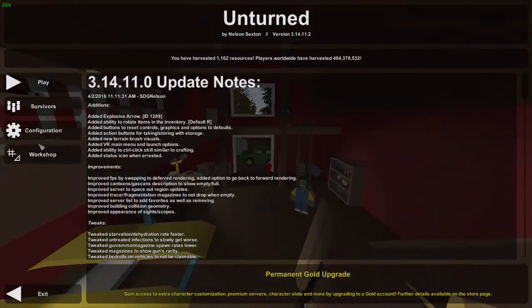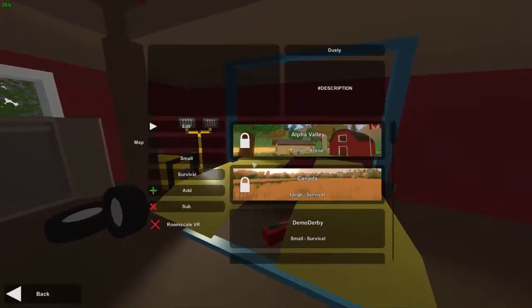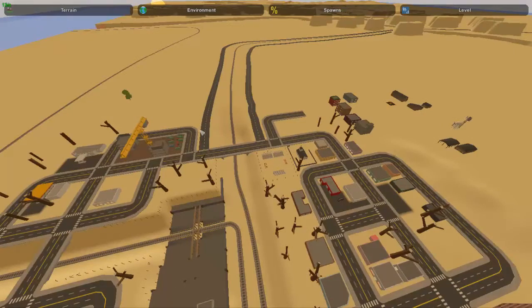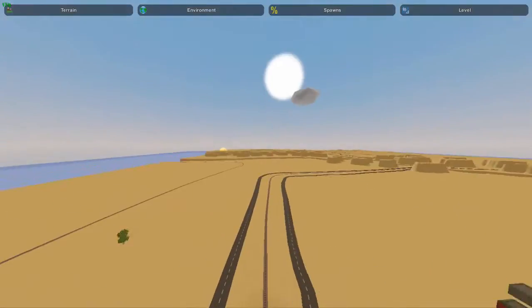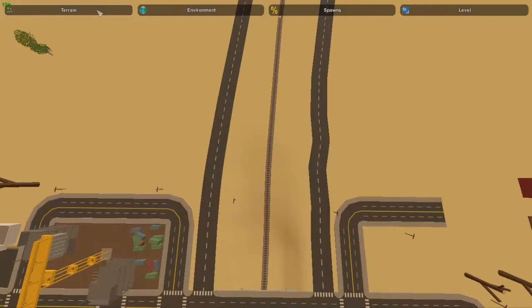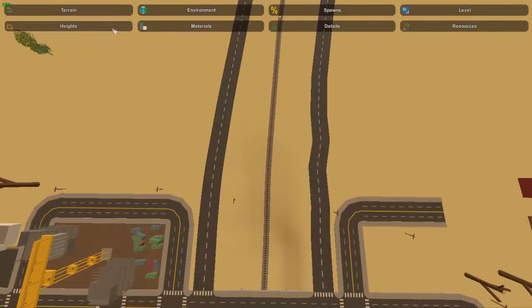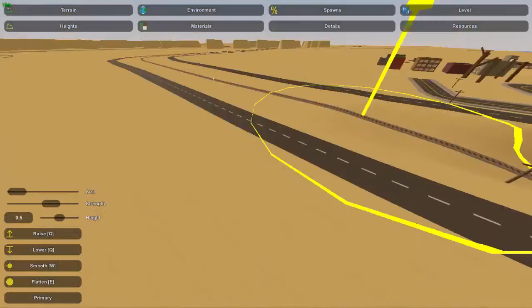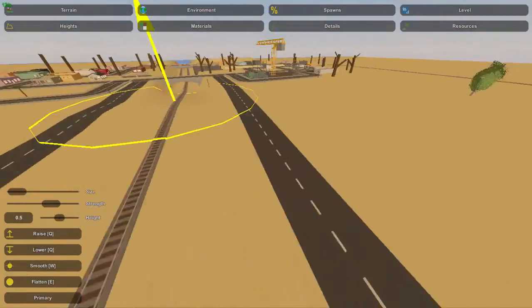The last change is within the editor, and this one's actually pretty awesome. The change has been made to the terrain painter and the material painter. As you can see, it is much different now. Before it used to be this big, flat, plain sort of thing.